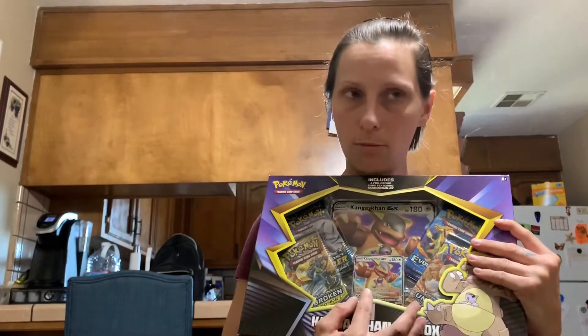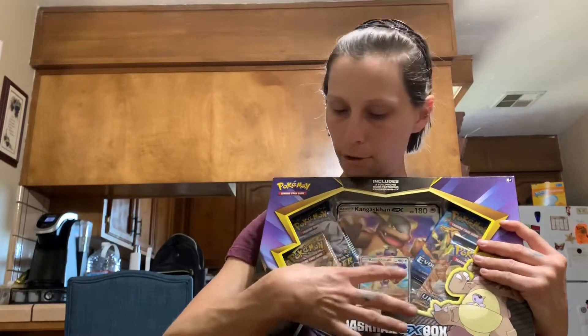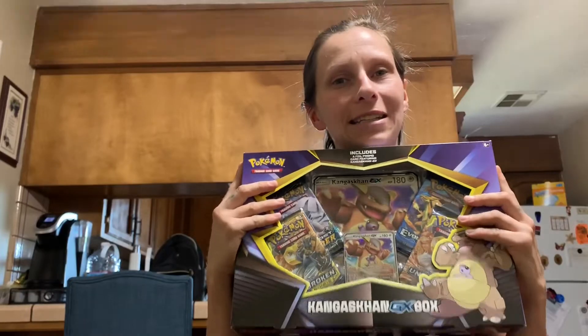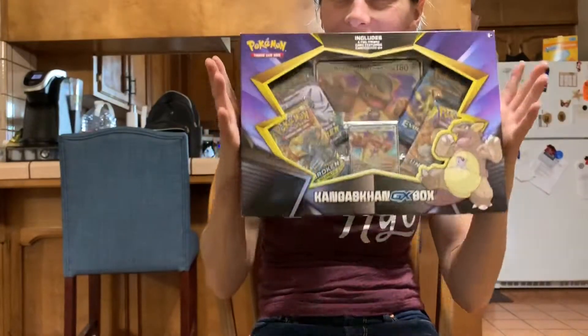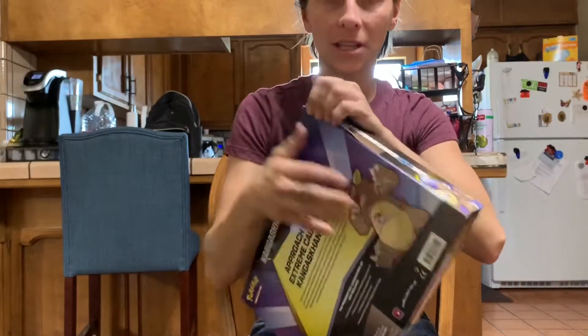It comes with the Kangaskhan promo big promo card, the regular promo card, two Unbroken Bonds, a Lost Thunder, and an Evolutions pack. So let's go ahead and open it and see what is inside.